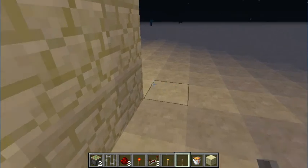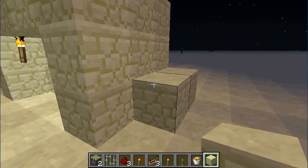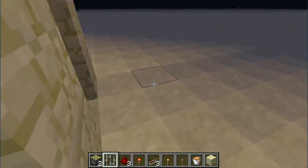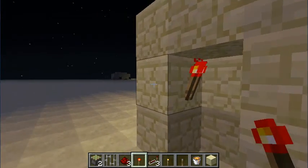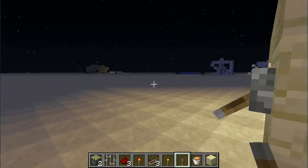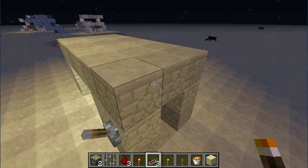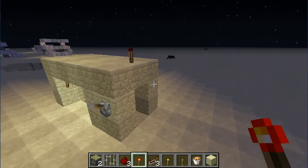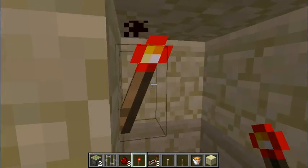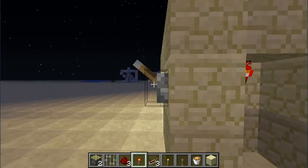I believe I added a layer to it, and then stuck a redstone torch in here. So that when I hit that, the torch turned off. And then above, I placed another torch. Just make sure you have that torch on the wall — otherwise this will not actually turn off.